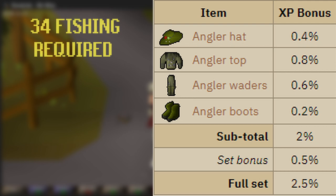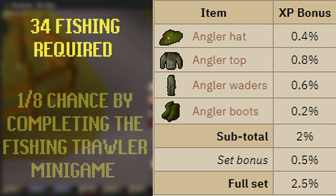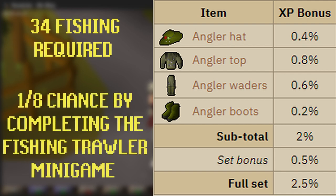A fishing level of 34 is required to wear any piece of the outfit, which is quite nice. You obtain it by completing the Fishing Trawler minigame, and players have a 1 in 8 chance of receiving a piece of the outfit that they do not currently own.